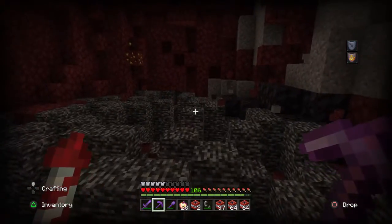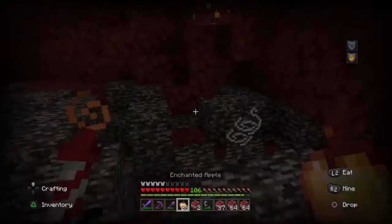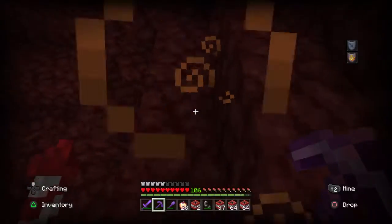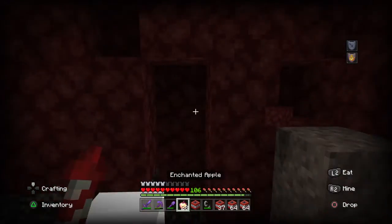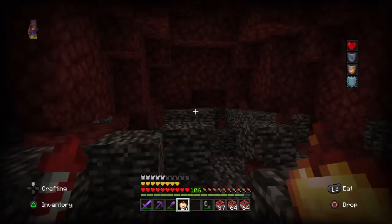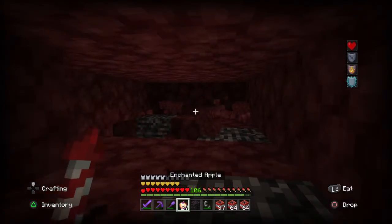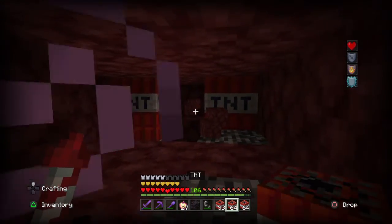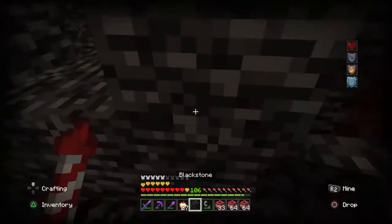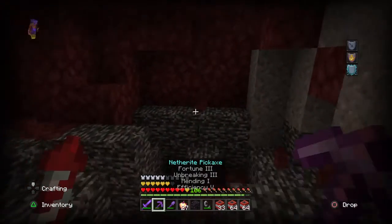Only one enchantment can be on a pickaxe at once, so that's why I need two different pickaxes. I'm gonna drop some stuff for the gold because we're mining for ancient debris, not just netherrack. In each chunk it spawns, so tell me if I miss one — I feel like I missed a lot earlier.